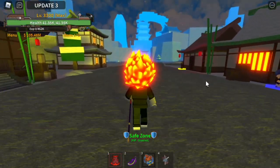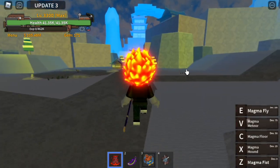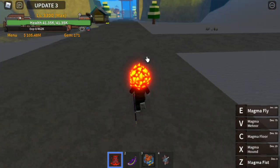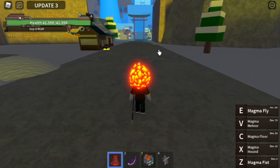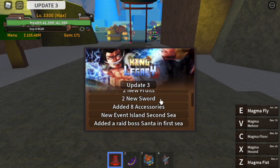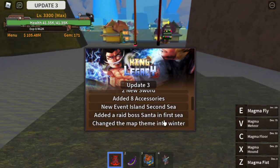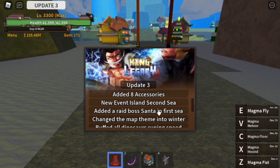Hello, gamer nom is back! So for this video — this is a very short video, guys — because I was so shocked when I checked Roblox. King Legacy has an update! So now, guys, as you can see, update 3.2: new fruits, two new swords, eight accessories, new event island, second sea, a raid boss Santa in the first sea.